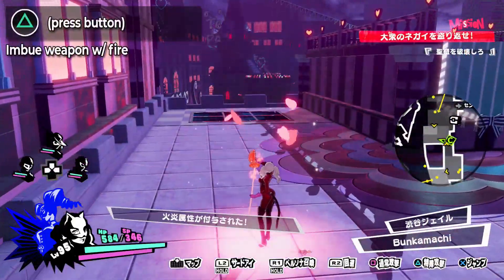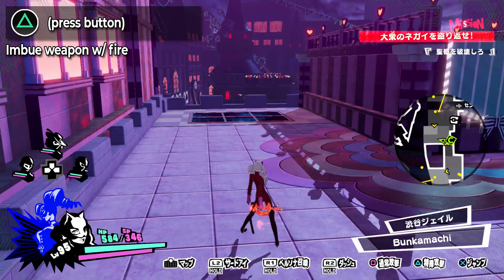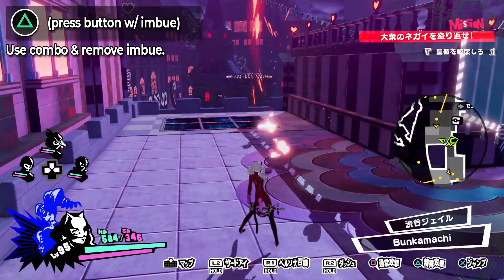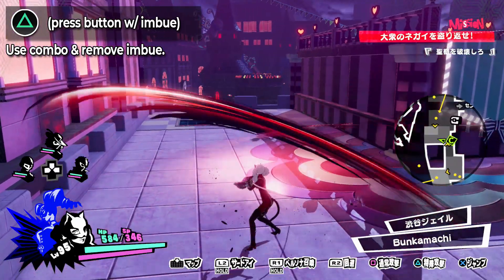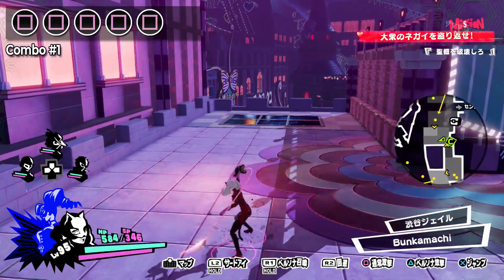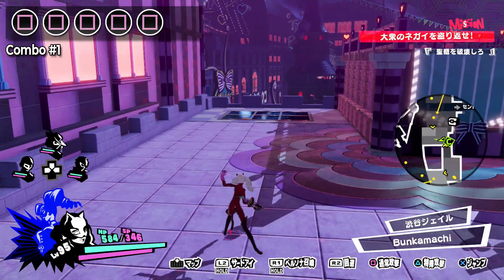One of the core components of her kit that allows her to excel at dealing fire damage comes in the form of an ability to enchant her weapon. At any time you may hit the triangle button to imbue her weapon with fire, converting all of her physical attacks into fire damage for a decent period of time. While enchanted, you can also hit triangle again to have Ann deal a pretty devastating combo attack while removing the imbue in the process.